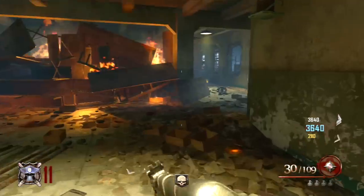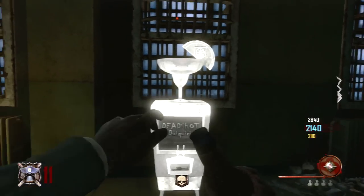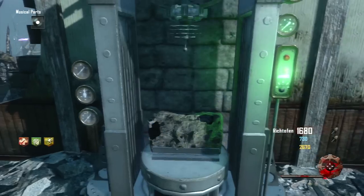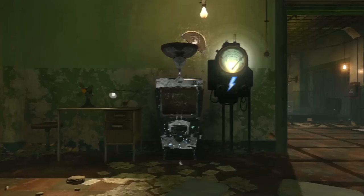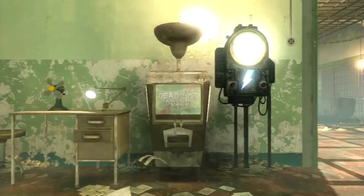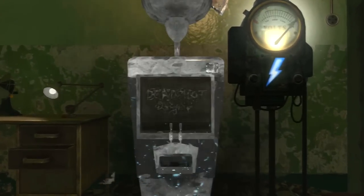Similarly to PHD Flopper, in Mob of the Dead and Cell Block, the bottles for Deadshot Daiquiri retain the older models used in Black Ops 1, not featuring the perk's logo around the neck. This is corrected in Origins. The Deadshot machine itself isn't actually like a vending machine — it has two nozzles and a broken glass in it, and the nozzles read hot or cold, meaning you can pour out your own drink.